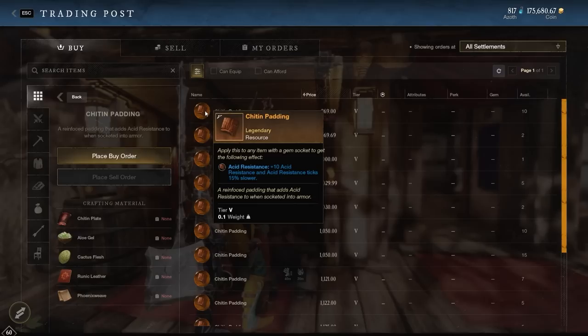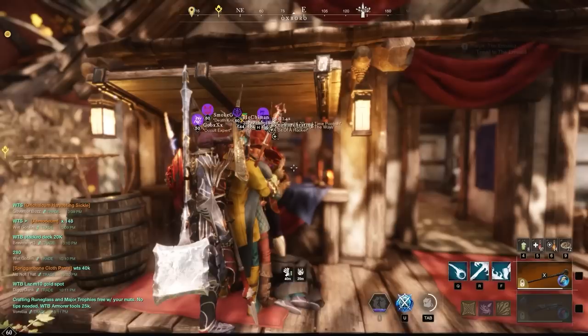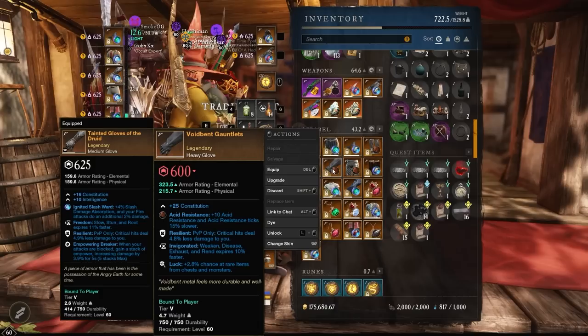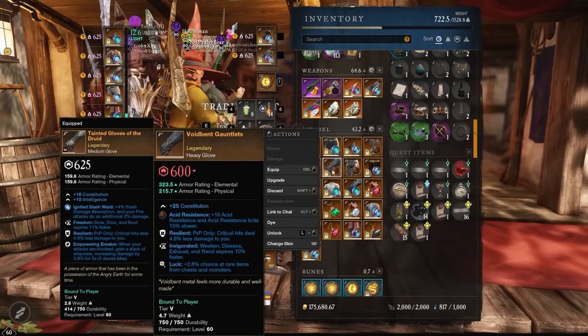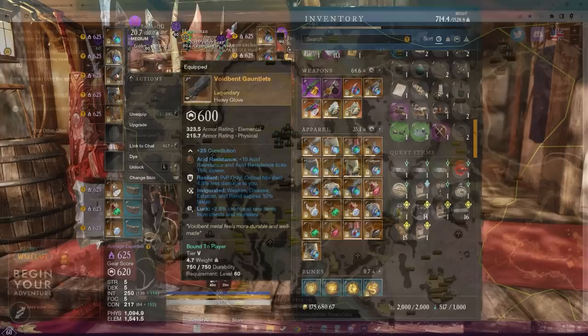Three acid resistance paddings are enough to resist any chest you're looting without taking lethal damage from the acid pool. Once you buy them, put them on your gear just like a gem slot. I use three pieces of void-bin armor with a lock perk on them, and I add the acid resistance padding on top — that's all I need to farm golden scarabs comfortably.